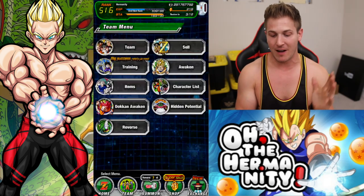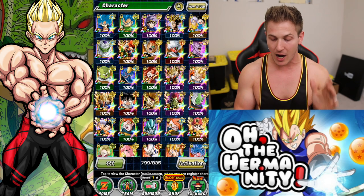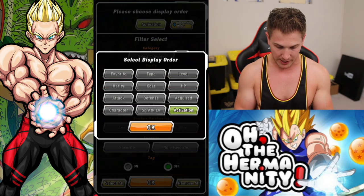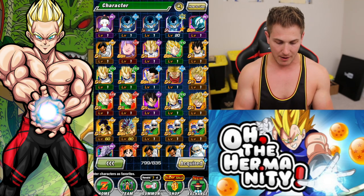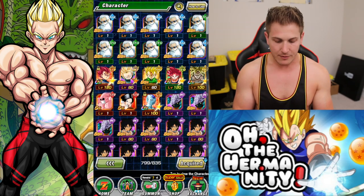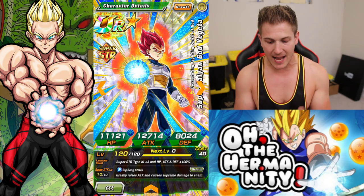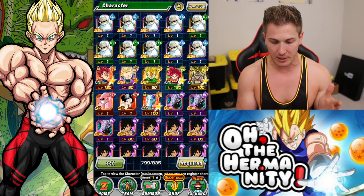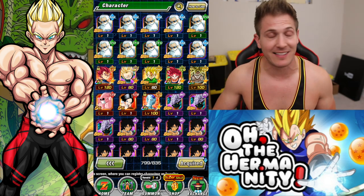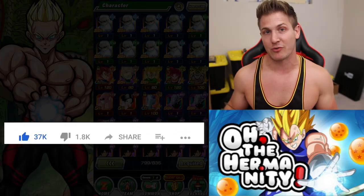Speaking of fire on these banners, I finally awoken my god Goku and my god Vegeta. I'm talking about these two guys right here. These two units are so fun to play with. I'm going to record a video of me doing the new Broly event with my team, which includes those two units, and they just tank the entire thing. That event is so easy with these two — it's out of control.